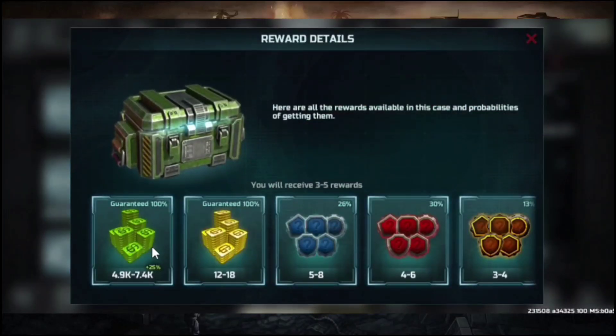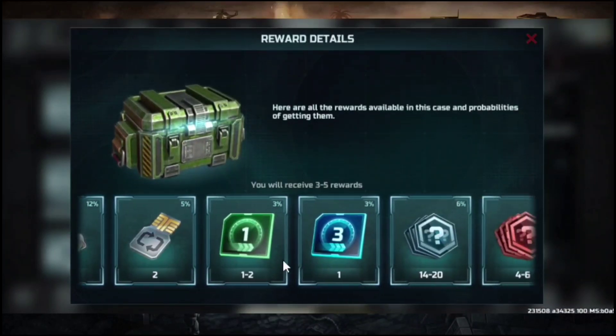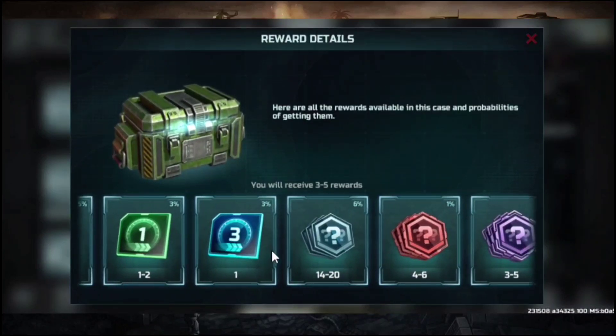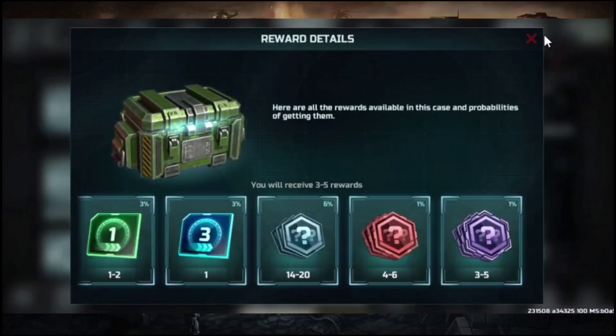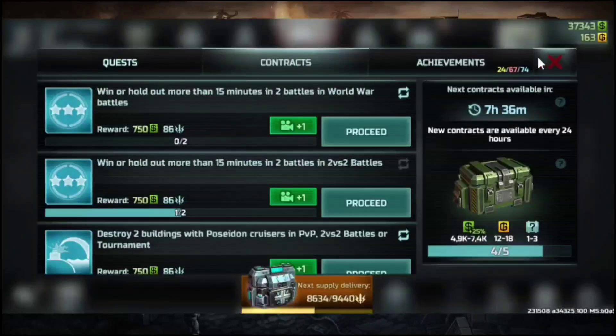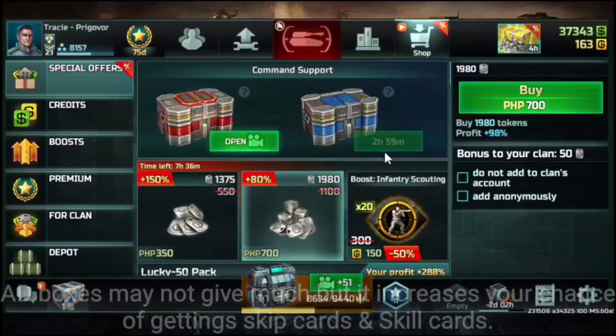As for the contract boxes, they have a 100% guaranteed gold, and include boosts, tokens, reroll cards, skip cards, and skill cards. Skip cards and skill cards are the best you can get from contract boxes. The more you do this on a daily basis, it may actually drop skill cards that can help you increase your skill for free. Next we have the command support add boxes.